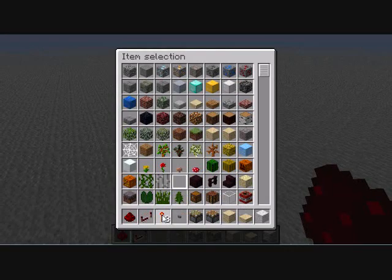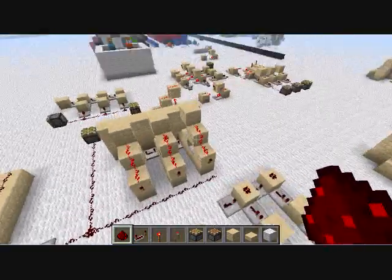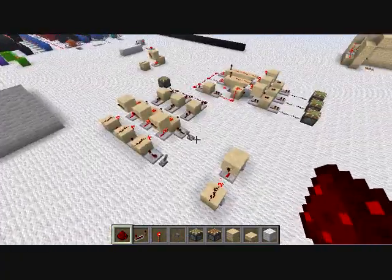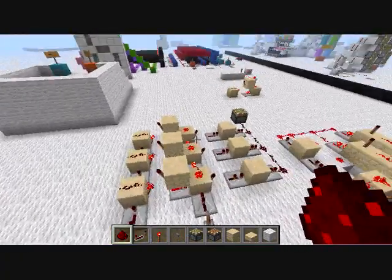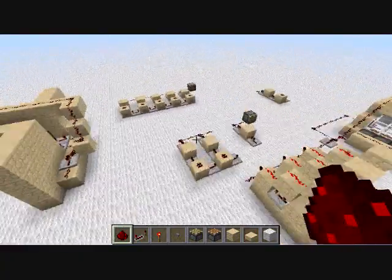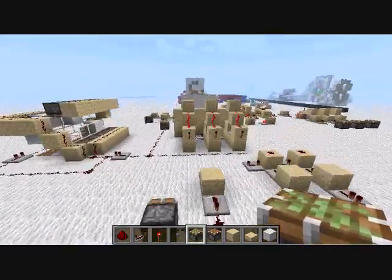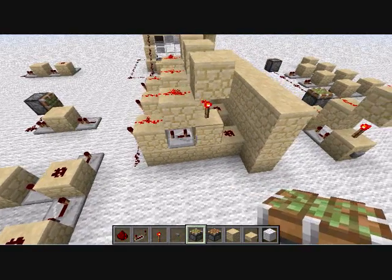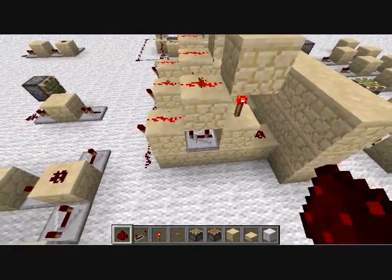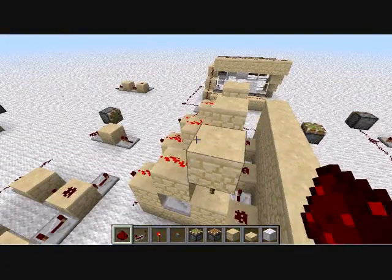Hey guys, welcome back. This is another Redstone tutorial video. I'm going to cover a couple things today, because in almost all of my Redstone devices I've got several things that I use all the time — like RS NOR latches, T-flip-flops, and pulse limiters. I did find a pulse limiter that works in any direction and has no pistons in it, so it's much less resource-heavy since you don't need slimeballs for the sticky pistons.